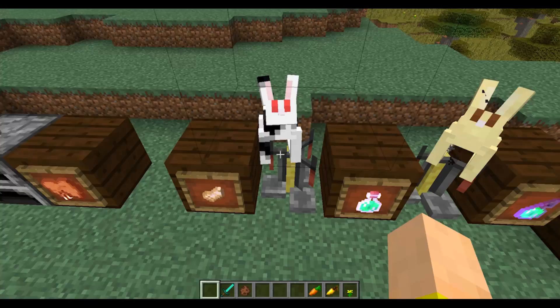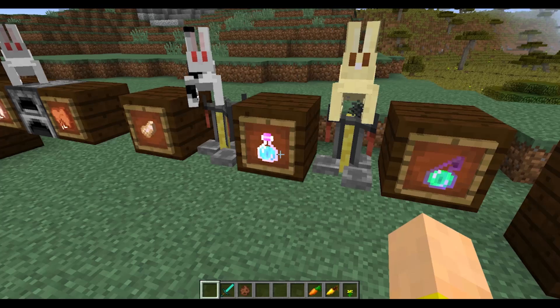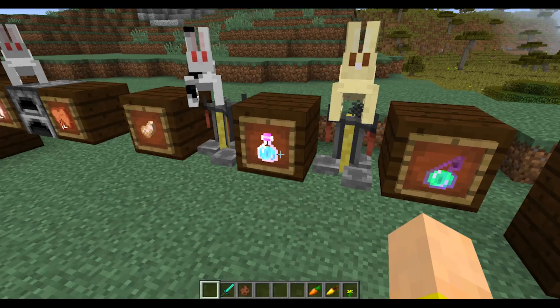Over here is the black and white skin. And below it is the sad lucky rabbit's foot. These things can be used to brew potions of leaping. We can finally get jump boost without needing a beacon, which is really nice. You can get jump boost one and two, and even make it into a splash potion. Splash your horse with it to make it jump higher, stuff like that.